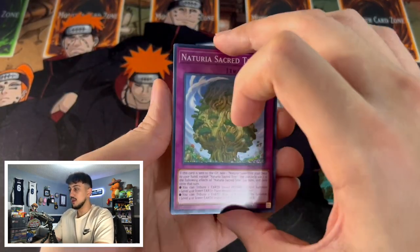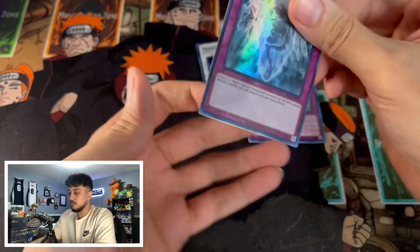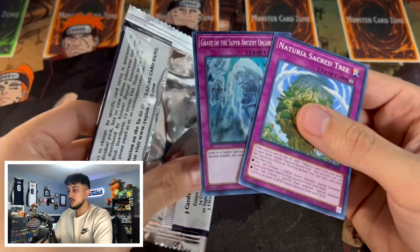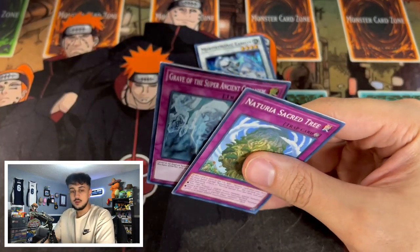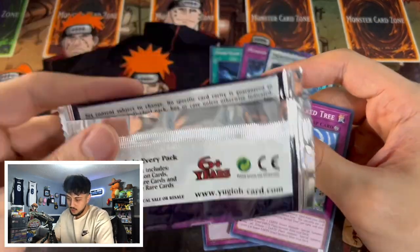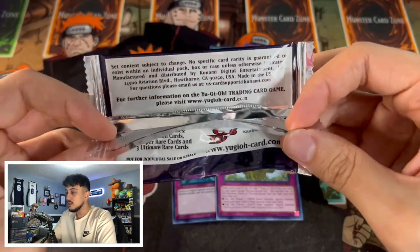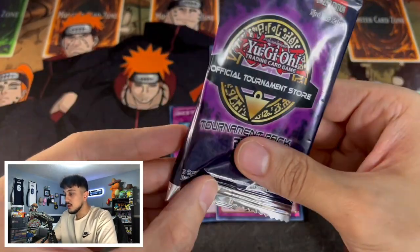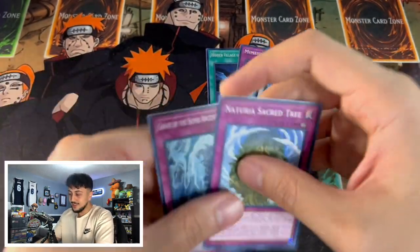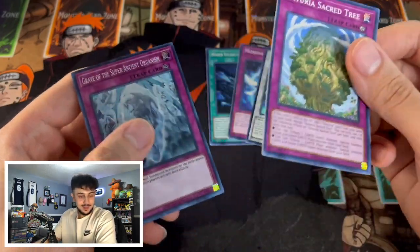Opening the second error pack — I'm going from the back. We got a Sacred Tree and a Grave of the Super Ancient Organism... wait, that was only two cards. Where's the third card? You're guaranteed three cards per pack — it says right on the pack, three cards per pack. We only got two cards. We got gypped. So it was definitely an error.